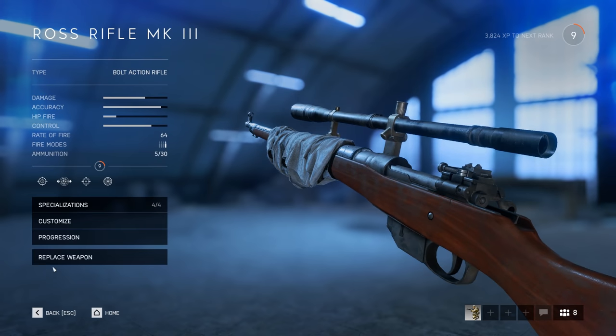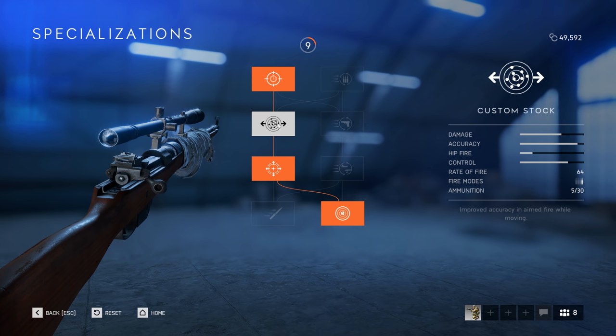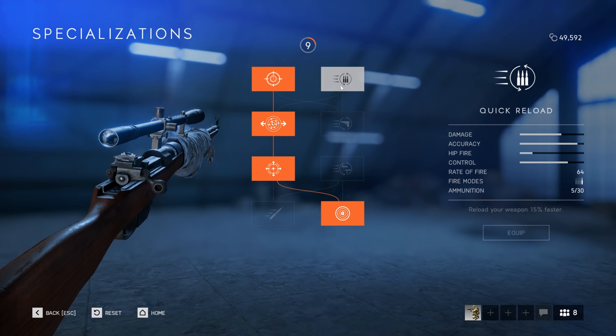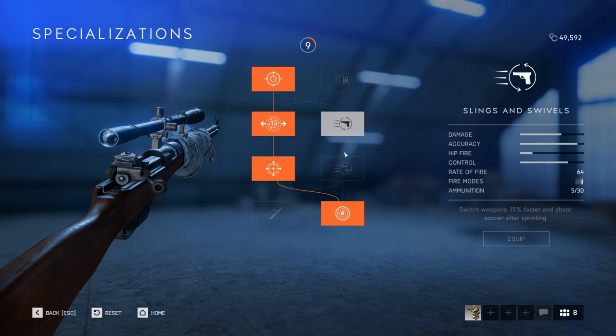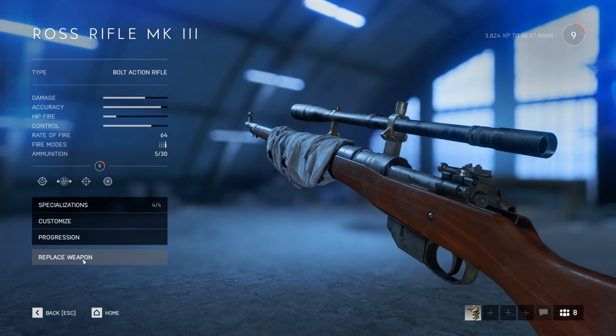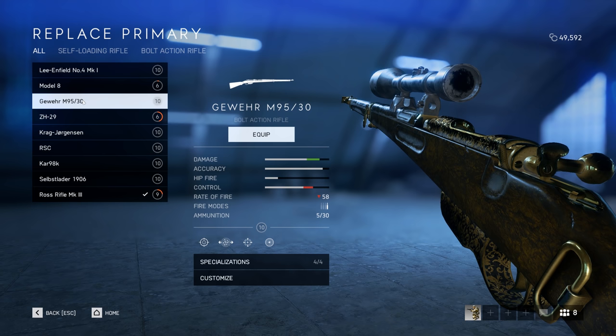When it comes to specializing this rifle, I went predominantly the left side tree. The last specializations on these trees, in my opinion, don't matter too much — I don't use the zeroing functionality and I don't use bayonets for bayonet charges, but that's up to personal preference. The left side gives me faster aiming down sight time and better mobility while aiming down sight and moving, which really helps out in sniper duels. It has a very fast rate of fire that's actually only beat out by the Lee Enfield. You can increase its rate of fire if you take the right side progression tree, but I decided not to — I don't need quite as fast a rate of fire as this gun is capable of producing.